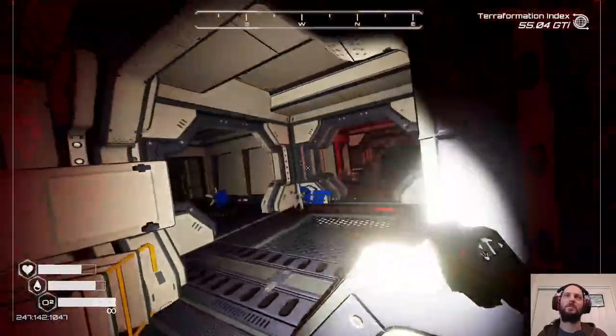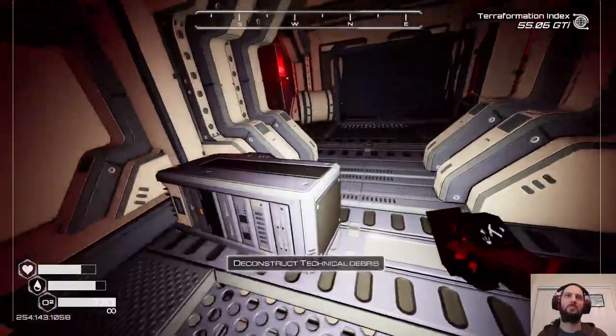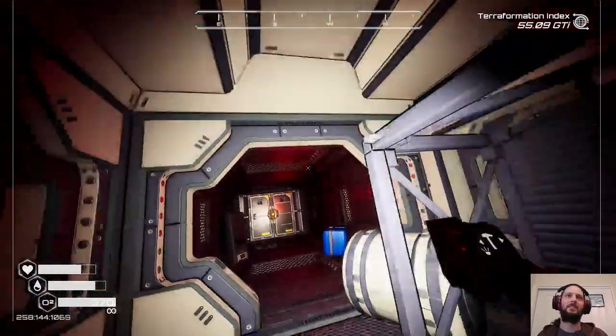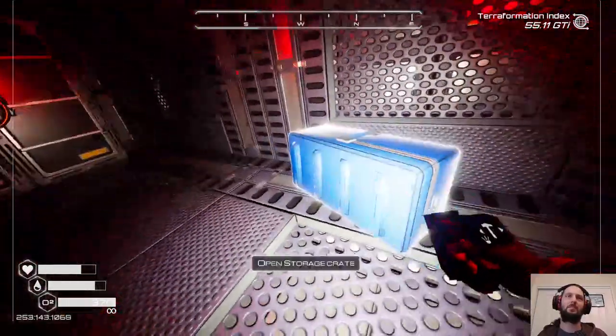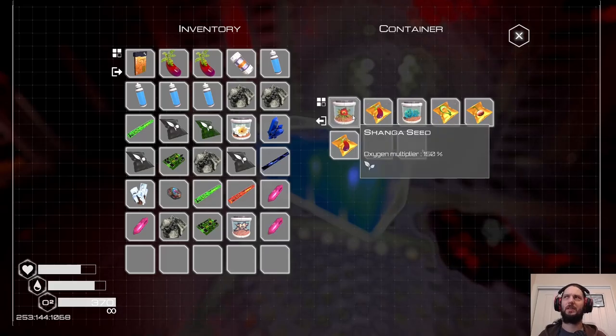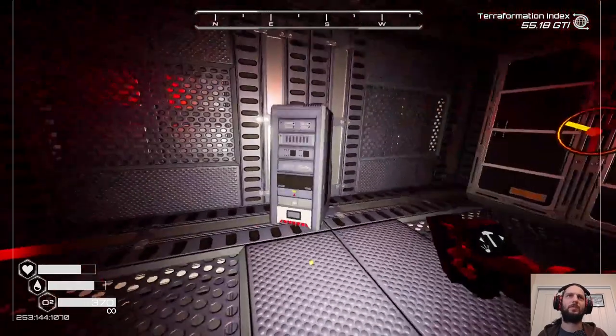I wonder whether or not we could have just unstuck through the door in the first place — that's probably how you break the game. We're getting stuck on something here. There we go. Oh, vulnus plant — okay, we do get some of these. We can't carry all of those, but they're useless.